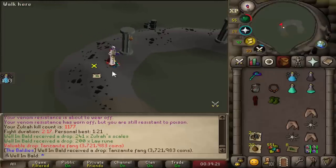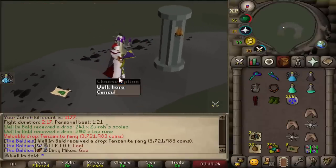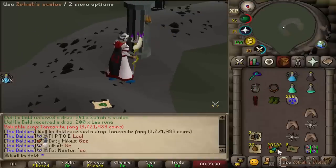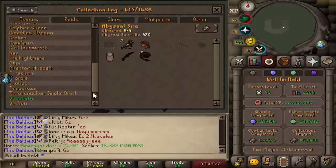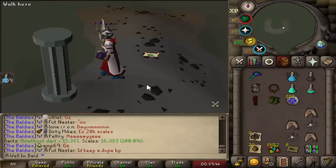Let's go, boys! What is it with me pulling all these tanzanite fangs now? It took 970 kills to get the blowpipe, and now we've just gotten two in the past 200 kills or something like that. That is another 20k scales — that is just all we needed. Let me pull up that drop log real quick. I think my last three drops have all been tanzanites — but whatever, free scales.